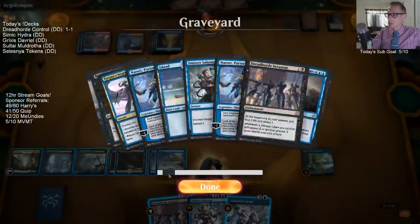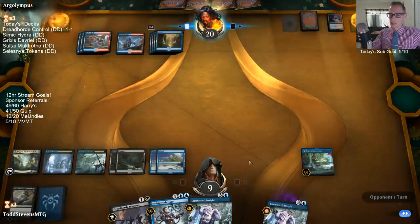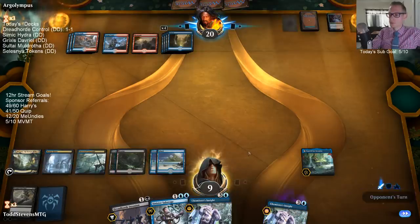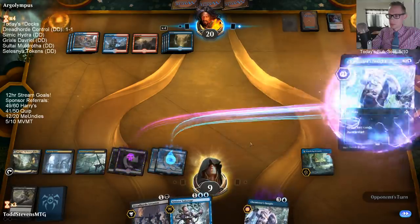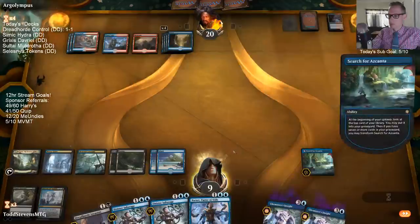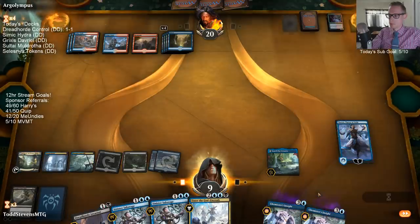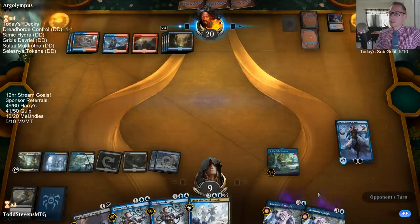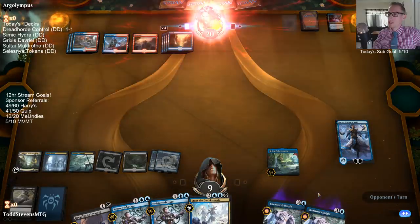We got rid of one of our Commence the Dreadhordes - we still have one Commence left and one Enter the God Eternals left. I like the Narset here just to protect from them drawing a bunch of cards, because if they get the Phoenix back it's gonna be on cantrips. And I'm not minusing - gonna make it difficult for them to kill the Narset.